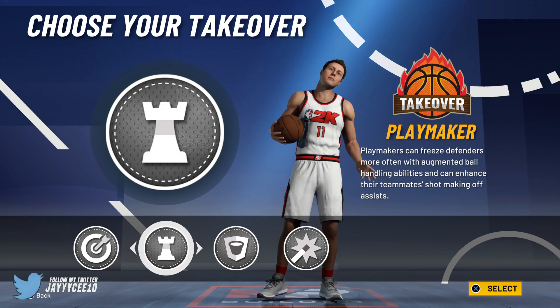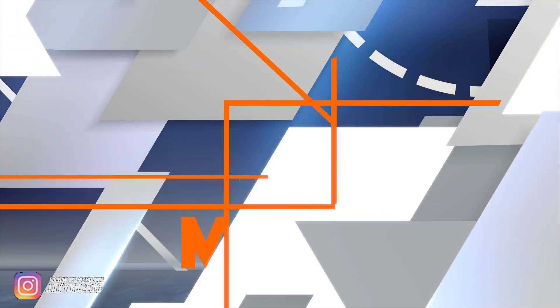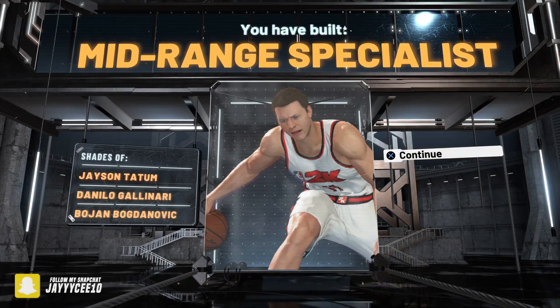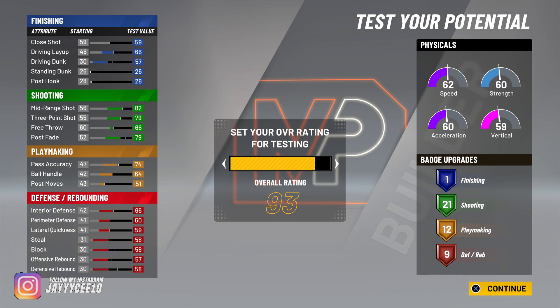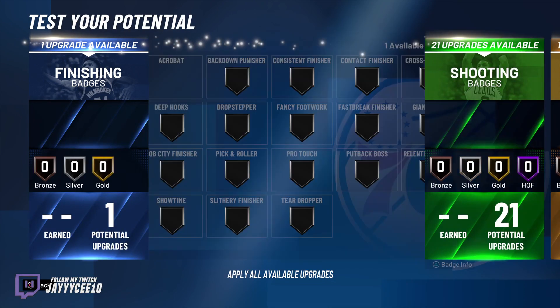For takeover we have Shot Creator, Friend Protector, Playmaking Shot Creator, and Shooter. I recommend Shooter because with this build you're gonna be a demigod. It also shows a mid-range specialist, which fits perfectly. We'll test the build out at 94 overall.